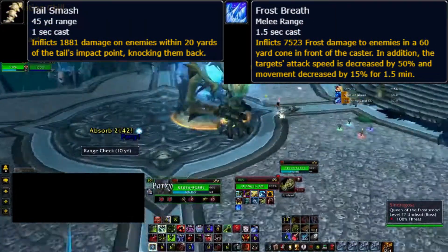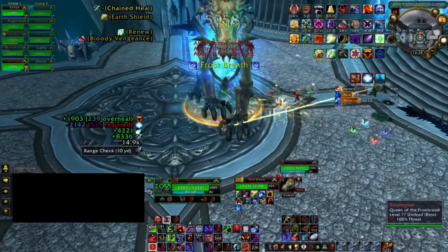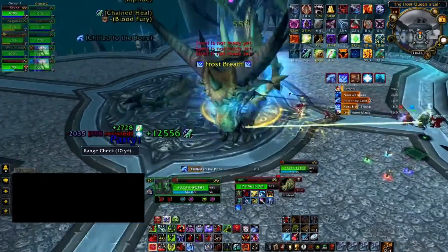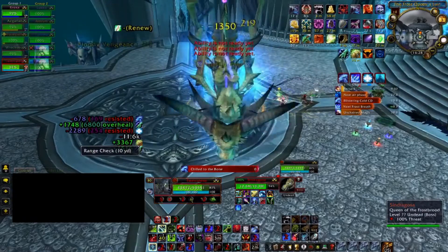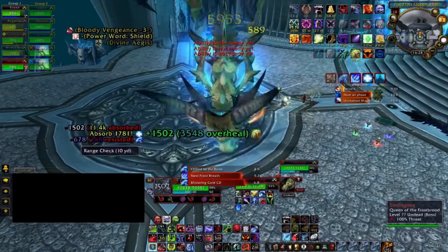As a melee DPS you want to attack from the side of the boss. As a ranged DPS or healer, same thing, but you want to be behind the melee group just a little bit. As for the tank, you simply pick up the boss and turn it to face away from the group so that the positioning is set — then you just do your damage.